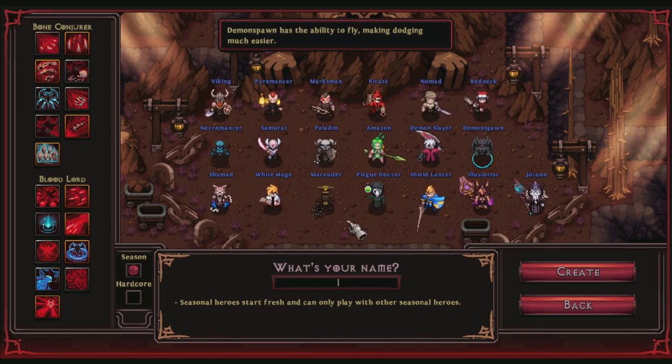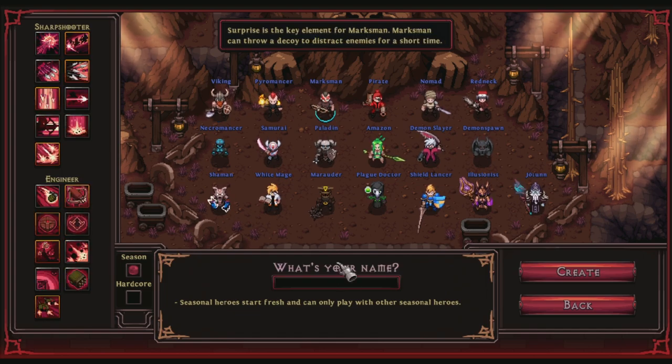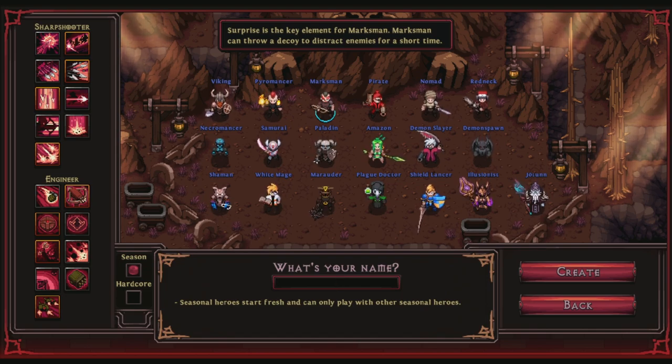Once you decide on a character, make sure you give it a name — and it can't be offensive, or you risk getting your account banned or having a dev rename it to something random. Pick a name you actually like, because it costs a lot of in-game currency to rename yourself. If you don't pick a name, the game will automatically give you the same name as the character class, which is bad — there are hackers who do that to blend in, so use a unique name.